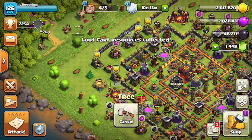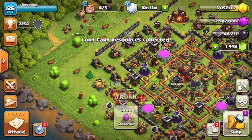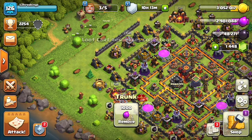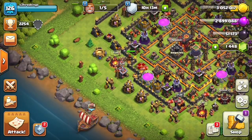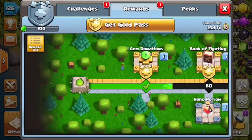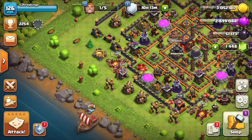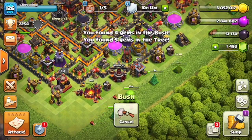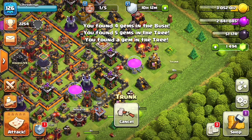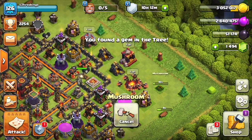I'm pretty much done with this account at this level. I'm going to move on to Town Hall 11 pretty soon. I just want to make sure I get my heroes up to max level before I move on. Haven't gotten the gold pass for this one yet. Just going to clean some debris right now and get some gems. As you can see, I almost have 1,500 gems.